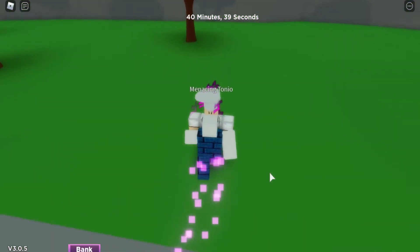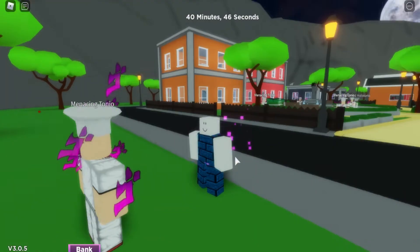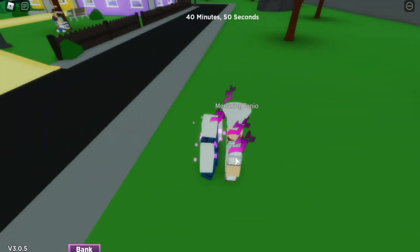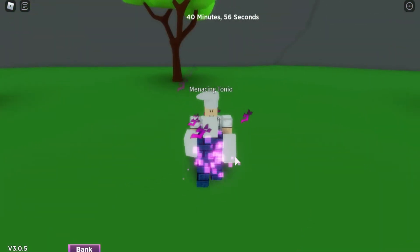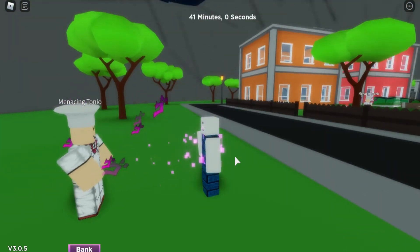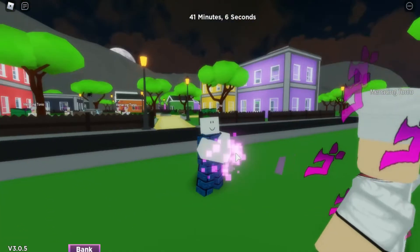Menacing Tonio, get ready because we have Shadow the World on our hands. First things first, we are going to do the basic attack. The basic attack is done by clicking the left mouse button — just bam. I can actually have distance because it's the stand which is in my body that's doing the punching, which is cool.